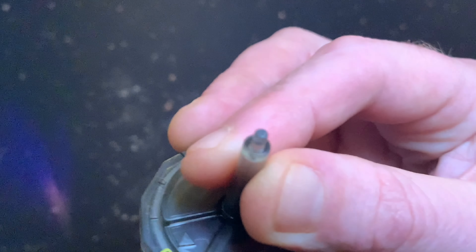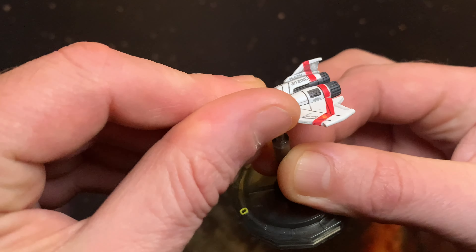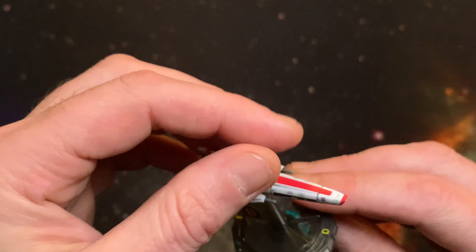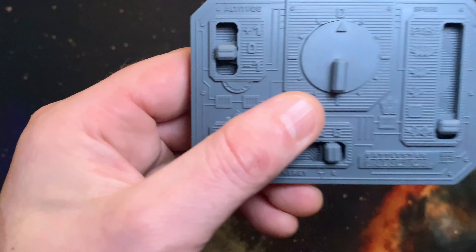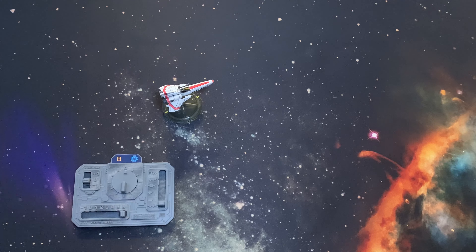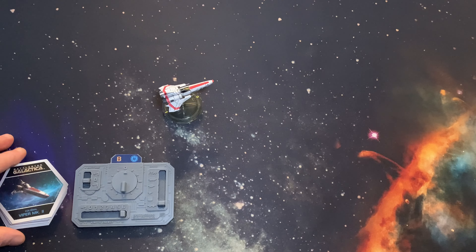First, you're going to select your ship and attach it to the base template with the arrow facing towards zero — this is forward. Each ship also has an ID tag on the base, so get the corresponding marker and clip it to one of the ridiculously cool control panels. Each ship has to have its own control panel. Next, take each ship's specific maneuver deck and place it with the relevant spaceship cards next to the control panel.